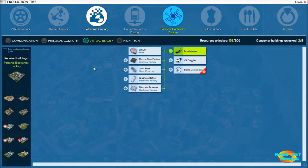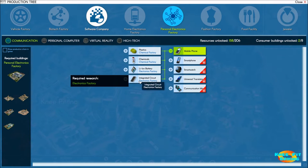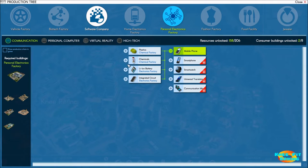Welcome back everyone to another episode in our let's play series of Industry Manager: Future Technologies. From our previous episode we had finally finished getting the entire production tree finished for the mobile phone, ending up with a lithium ion battery and integrated circuit. We're now producing everything we need along this production tree, which is excellent because electronics factories, chemical factories and so on are going to be used for other industries as well - everything is going to build on itself as we move forward.